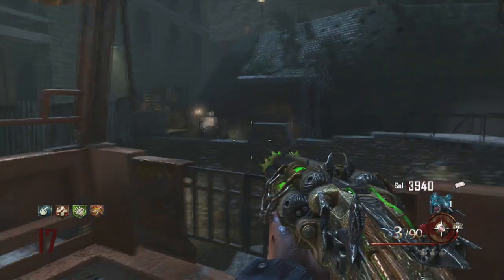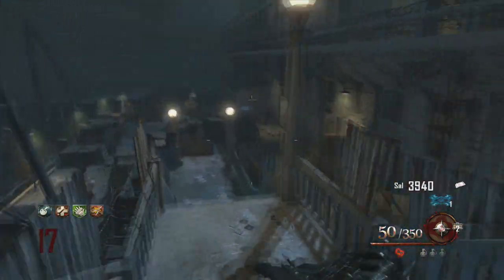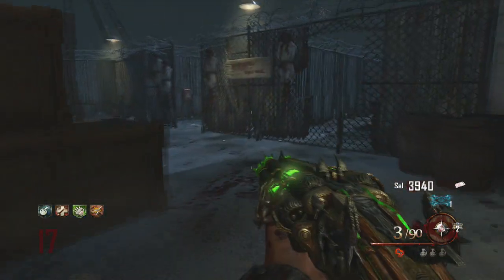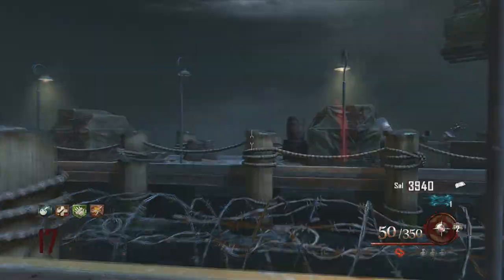The second one is outside right here — you throw it at that lamp and you get the skull. You can also go on the ground and throw it about right where Juggernaut is, and just throw it right there. That'll work too, but I use the lamp because it's a little bit easier.